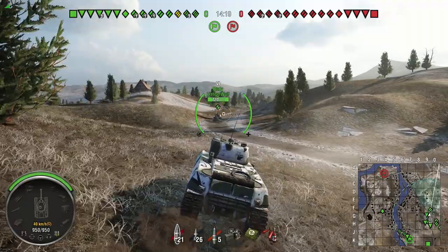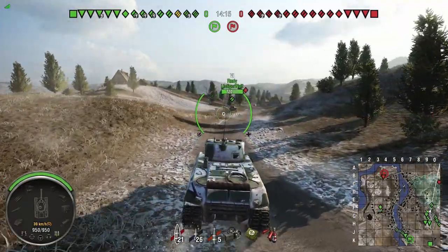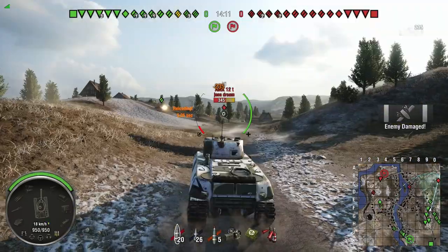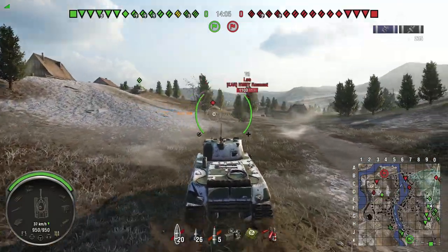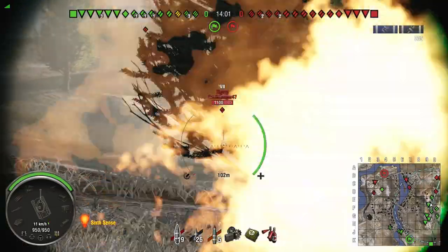I'm facing tier 7s, so naturally I'm gonna have premium loaded for a majority of the game. There's a light tank — I'm not spotted yet, miraculously. Clearly he has a great crew. Very unfortunate for him. I'm gonna use this hill right here — I can pen right through that Leo's turret.